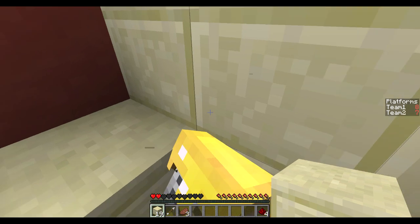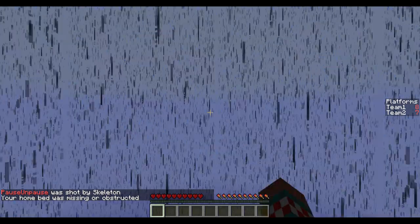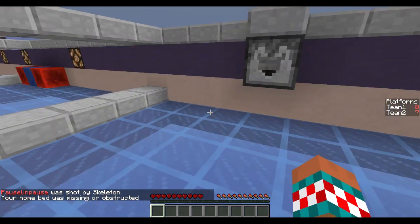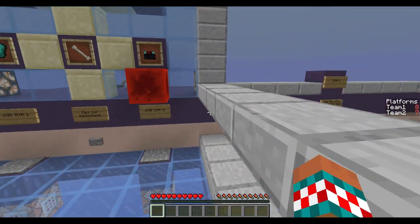Guys, get diamond armor. Get diamond armor before they ruin it. Shoot again, beef. Everyone go get diamond armor. I'm on it. Watch out. I got a potion of invisibility of 15 seconds. Oh, that's really good. You can sneak in there and break the bed. Yeah, I'm going to try to do it. So, we need more blocks. Make sure that you have a way to get there.